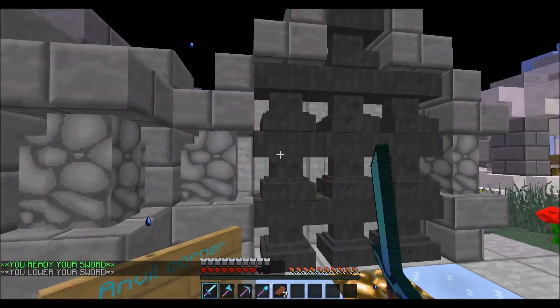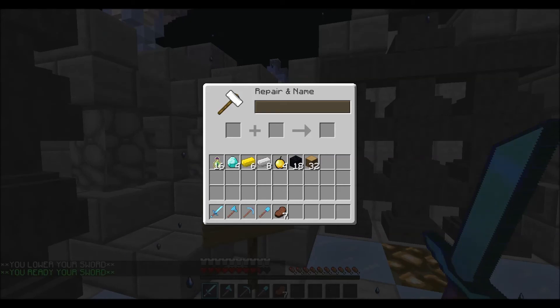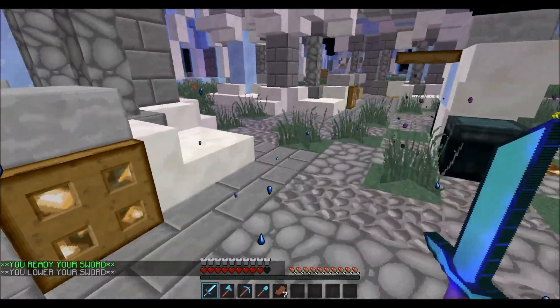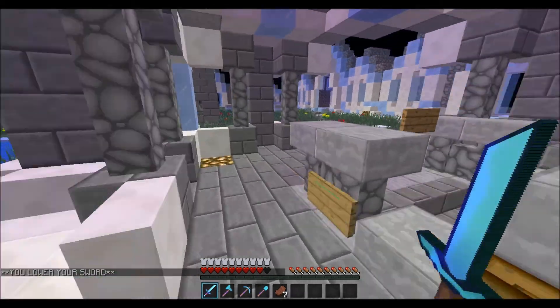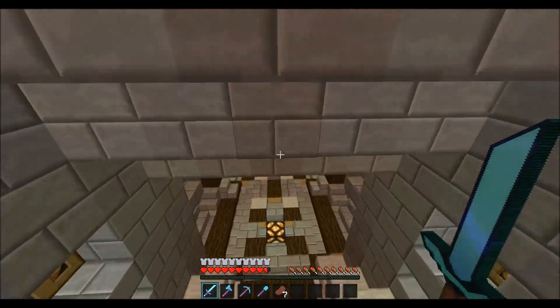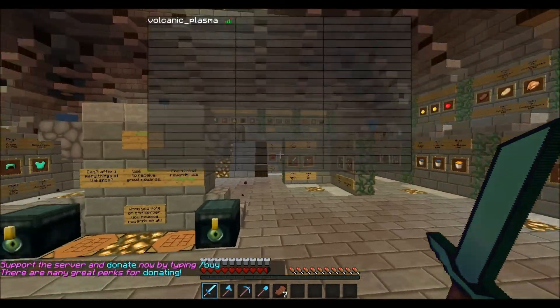They've got a little anvil corner over here, really nice — good for fixing your items and adding enchant books to your items, all that good stuff. They have an amazing shop. I think the prices in their shop are just fantastic. You can get a stack of obsidian for like 750 dollars, I think that's pretty amazing.